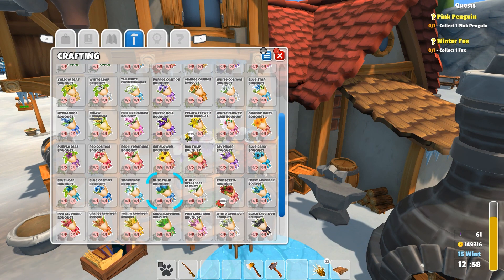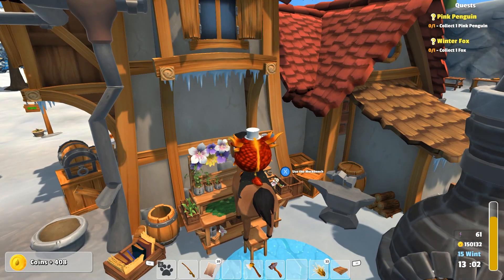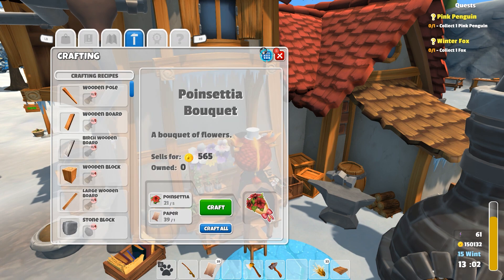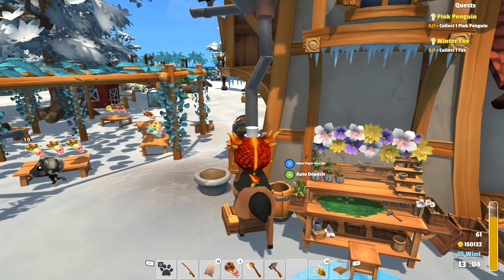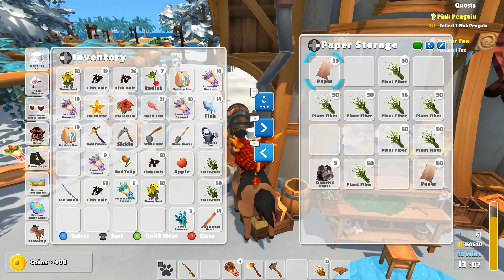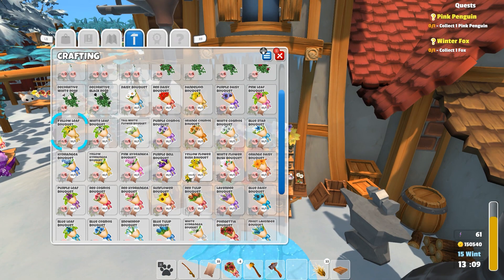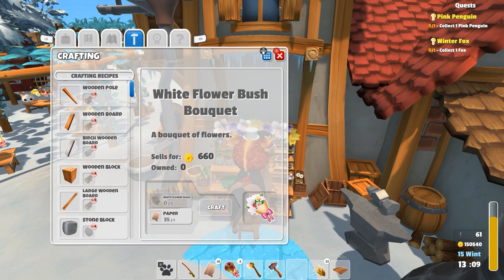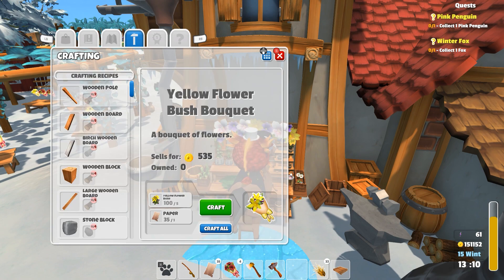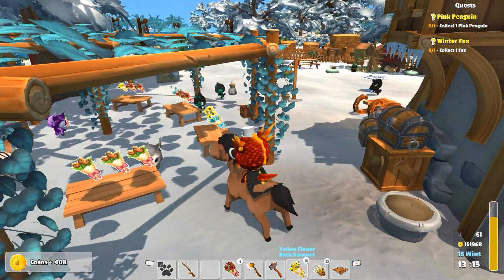And then we're gonna come down here. Plenty of paper - again. I'm not going to be able to keep up here, I think, is what's going to happen. Poinsettias. And then yellow flower bush - those are also worth a bit. Where are they, though? There they go. Yellow flower bush. Behind - one back. There we go. I did not run out of paper. Crisis averted.